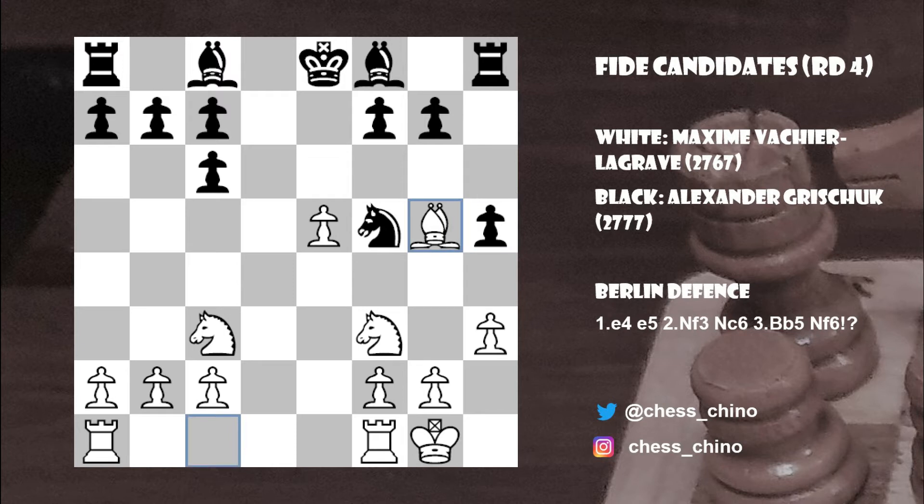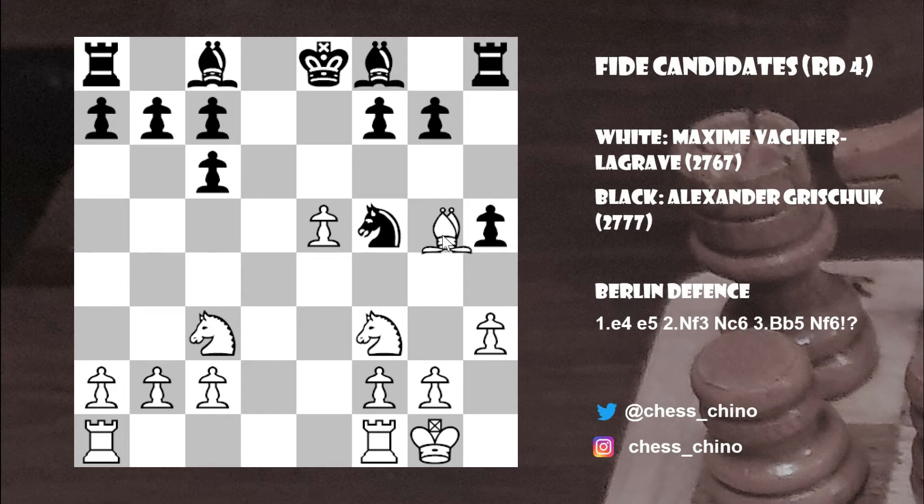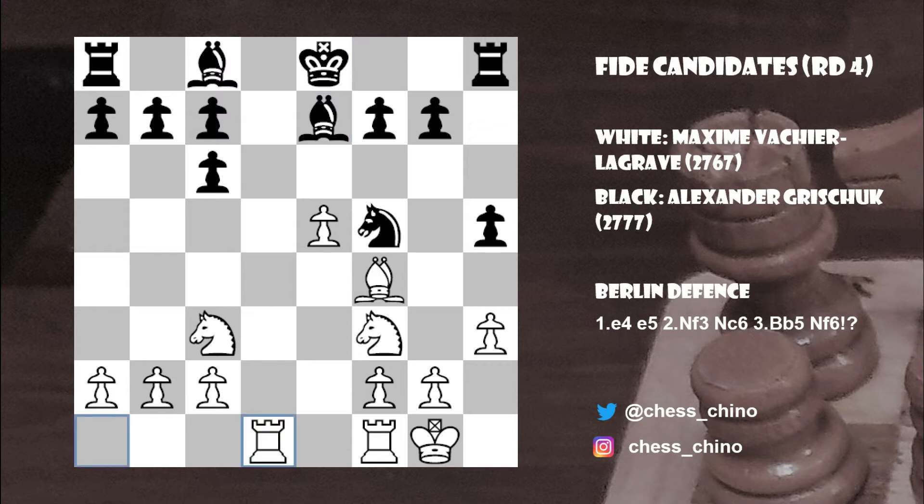It's worth noting that Bishop g5 has been tried before but doesn't particularly cause Black any problems after something like Bishop to e6, Rook f2d1, Bishop to e7, with equality — Black is going to play Rook to d8 probably at some point to exchange rooks with a very easy position to play. Instead of Bishop g5, we saw White go Bishop to f4. Black plays simple development with Bishop to e7, then Rook a to d1 centralizing, and Bishop to e6.